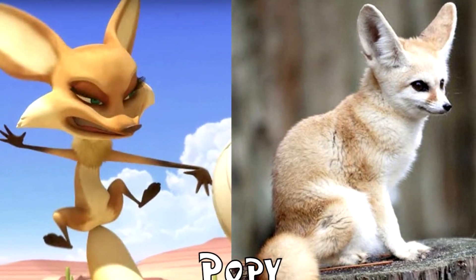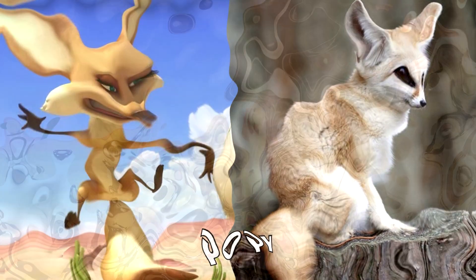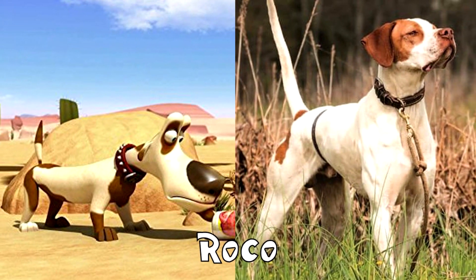Hopi has sandy yellow fur, emerald green eyes, and dark brown hands and legs. Roko is a white and brown dog with a large black nose and a red spiked collar. He also has a small beard on his chin.